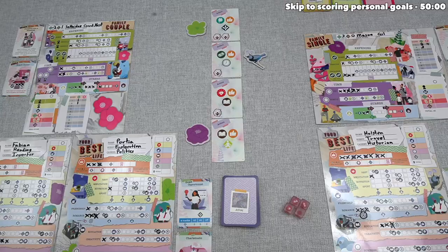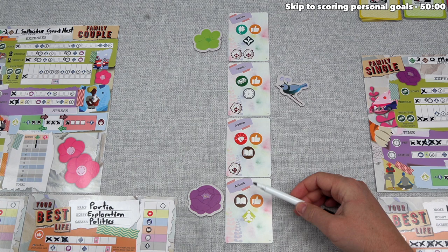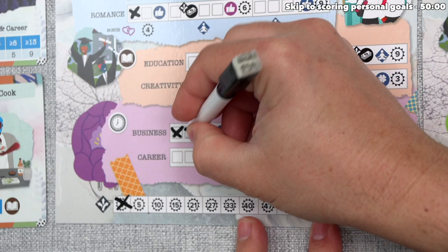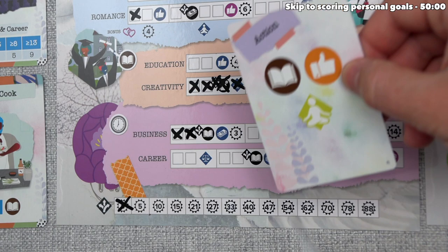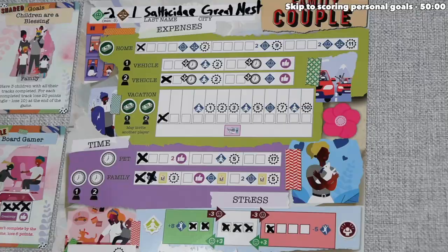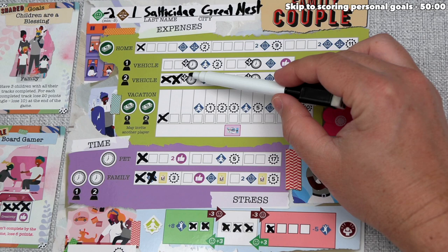So we spend that money on our home instead, putting us one step away from starting to increase our balance. Meanwhile, Fabian performs their actions — they take their bonus action from Portia's card, a wild, and use it as time, completing a section on their business track. That unlocks an opportunity where they could spend one knowledge action to mark an opportunity. Fabian does have a knowledge action on their card, so they use it to satisfy that opportunity and cross off the opportunity box. This increases the endgame points for that section by three and gives them a money action. They use that money to work on the vehicle, finishing a section. They gain relaxation, lowering their stress by one — since that cleared out a section, they increase happiness by three, going from minus two up to one. That also unlocks two endgame points on the vehicle track.